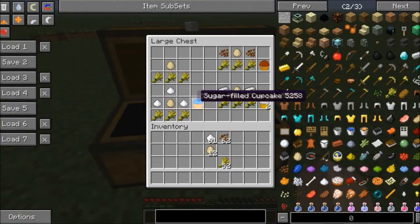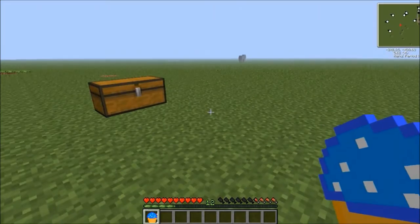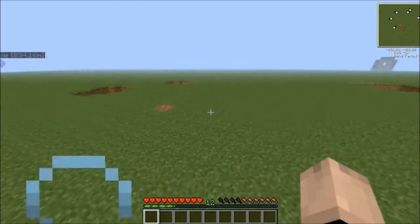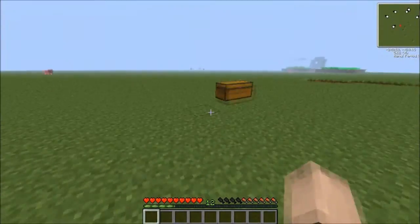Next we have the Sugar-Filled Cupcake. This requires 3 sugars arranged like a pyramid and an egg in the middle. That gives you the Sugar-Filled Cupcake, which fills up to 2 and a half hunger bars and gives you a sugar rush — and I mean a mean one.